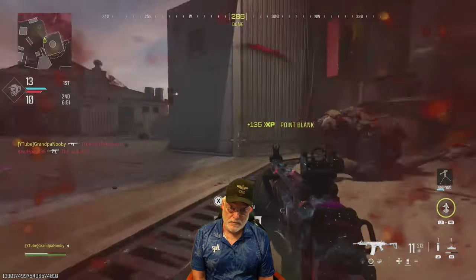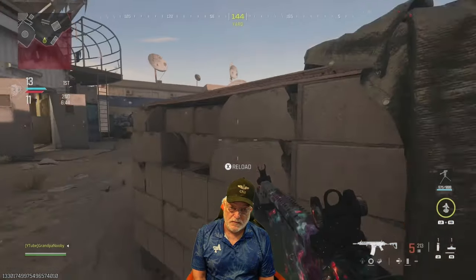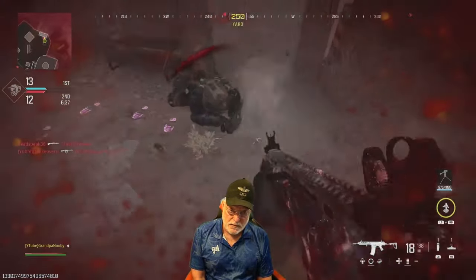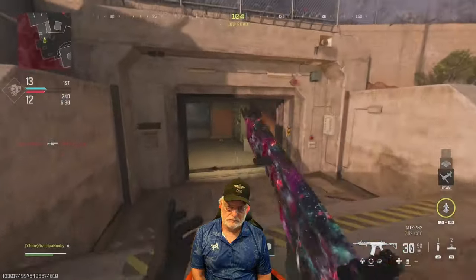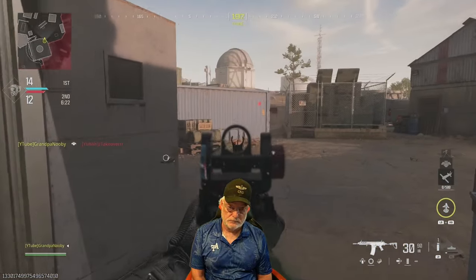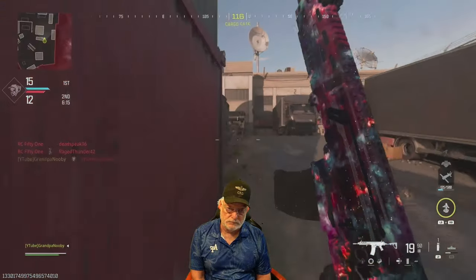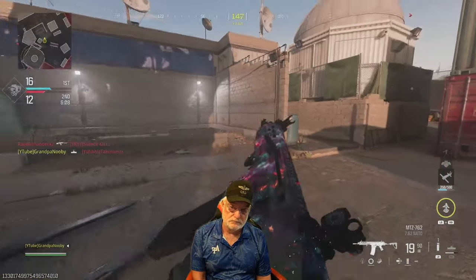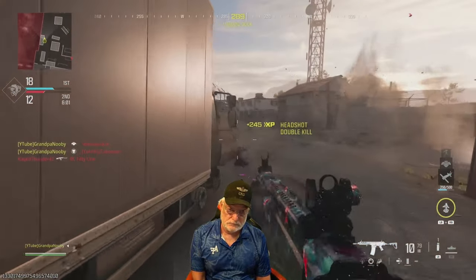Does it feel powerful? Yeah, it does. Grandpa dropped a drop shotter — that guy was quick to drop shot before, so I got ahead of the curve on him. Sometimes you need to say 'I love you' with a Rennetti. Chase him into the cluster mine — life is good. Once I got a few points ahead, some of the better players just abandoned the lobby.